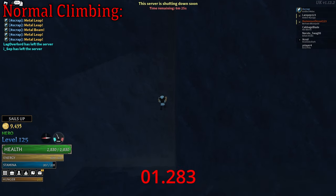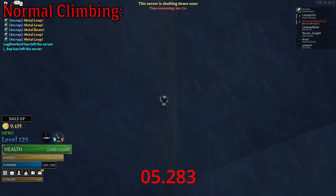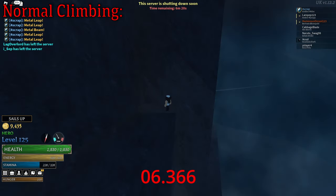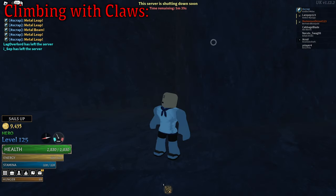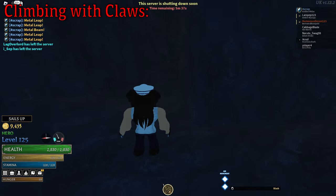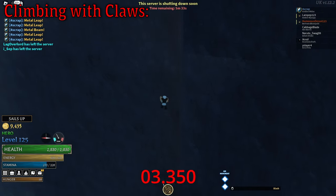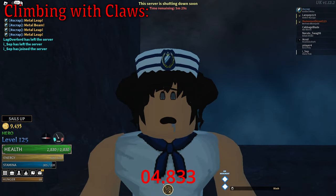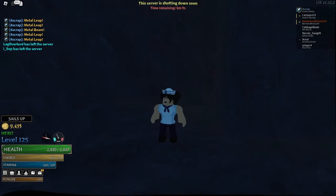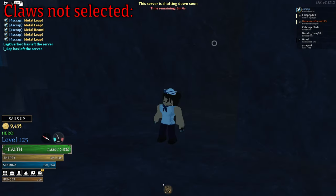Here you can see the speed at which I'm climbing this wall. But did you know you can actually speed up how fast you climb by equipping Claws? You need to have the Claws selected in order to gain the speed bonus.